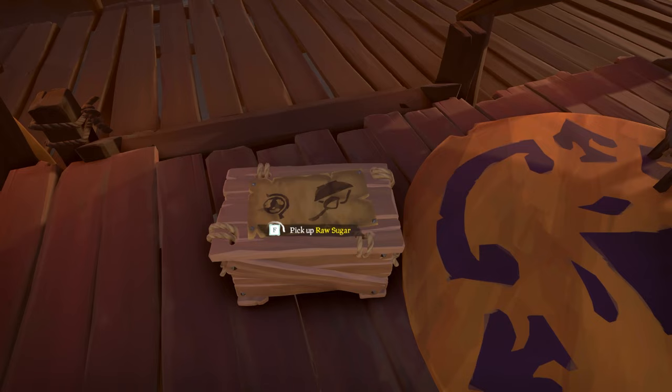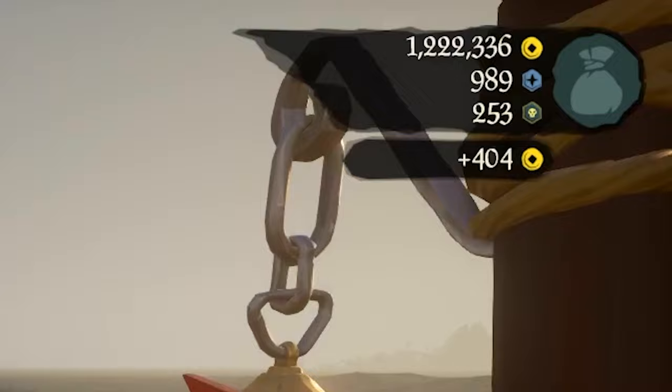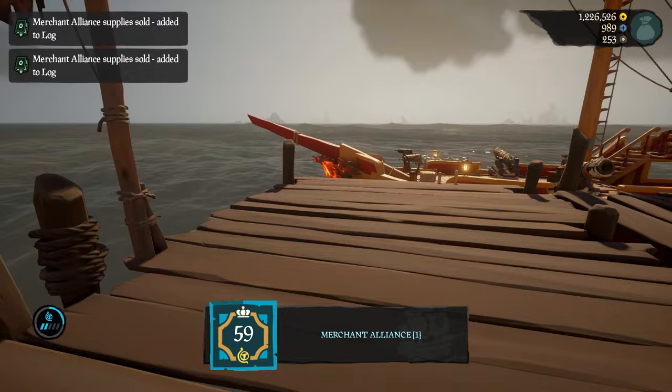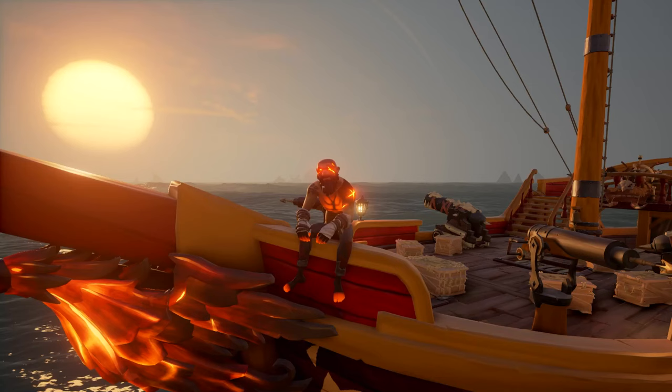I did test this. When I sold one crate of raw sugar to the Sovereigns, I got 404 gold. But when I sold the same crate of raw sugar to the Merchant Alliance, I got almost 600 — that's 588. I tried another one with Emissary, and selling to the Sovereign again we still get 400. I tested this with about nine chests, and every time I sold to the Merchant Alliance it was always around 600 gold, whereas the Sovereigns would only give 400.